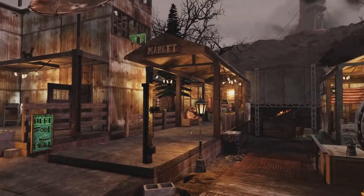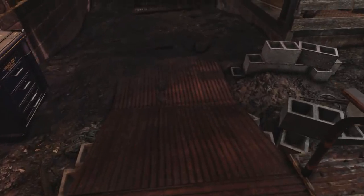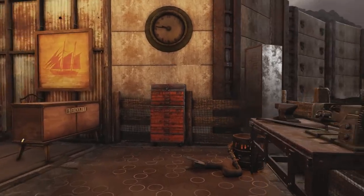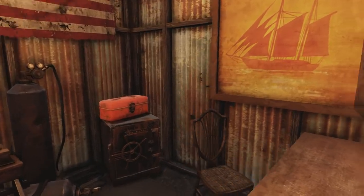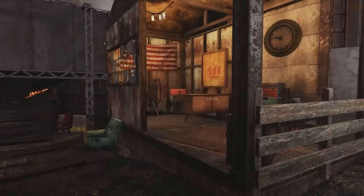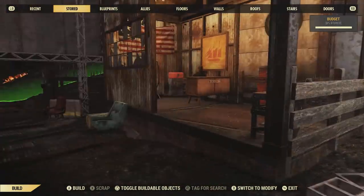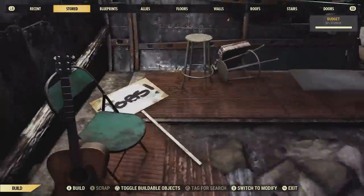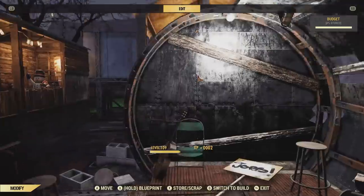Moving on from the market district, let's follow the scrap road — another thing I just love about this area. Right here we've got a blacksmith area, an armor workbench, and a weapons workbench back here, so it actually is a functional camp too — it's not just for looks. I'm actually at max budget, and no budget glitch whatsoever was used for this build — none whatsoever. As you can see, I'm at max budget with nothing stored. I'll delete this item right here and show you I can replace it — and there, replaced it with no issues whatsoever.